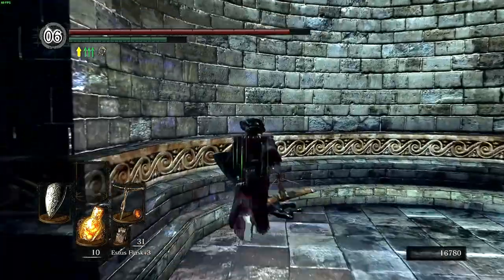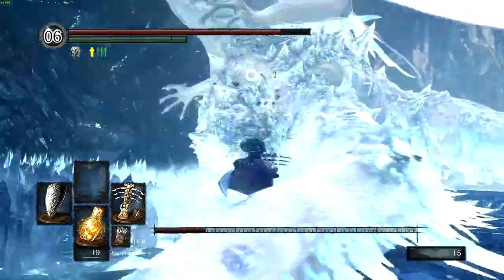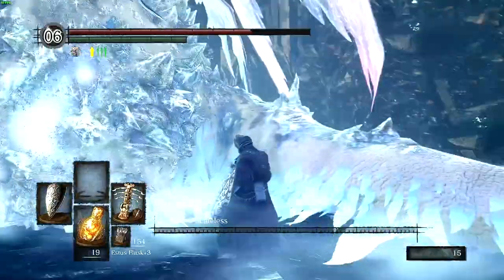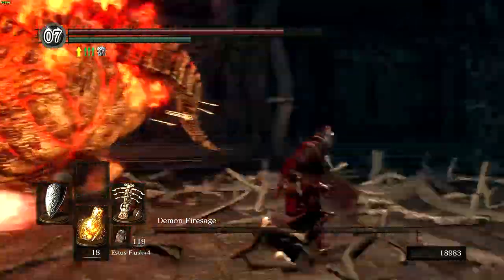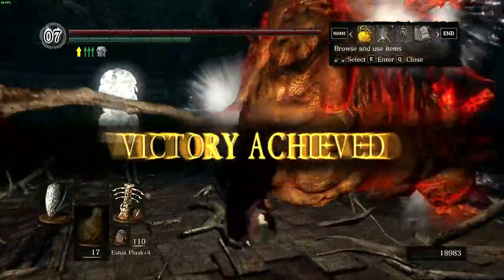I grab the firekeeper soul in the Archives prison and then head down to the Crystal Cave to fight Seath. The damage we do with Avalyn isn't great but isn't terrible either, and by switching positions to avoid his attacks, the Albino Dragon goes down without too much trouble. With a plus 4 Estus flask, we head to Demon Ruins to face Demon Firesage, who isn't really a difficult boss and gets defeated without seriously threatening us.